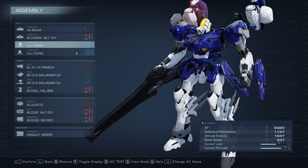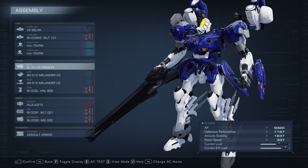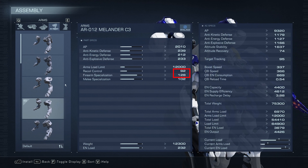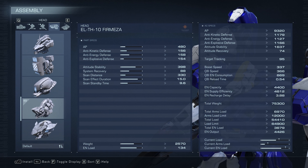To recreate the Talgis II, I used a combination of Melander C3 for the core and arms, Hull 826 for legs, and Fermeza for the head to mimic the plumes of the mobile suit. The Melander core best captures the look of the Talgis II, the Melander C3 arms for their good balance of recoil control and firearm specialization, the Hull 826 for its looks and decent attitude stability, and the Fermeza which helps keep the shoulder weapon locked on, considering its 15-second scan effect duration.